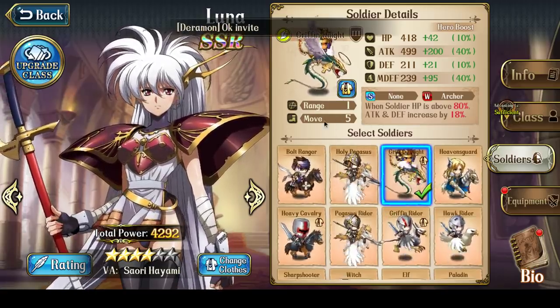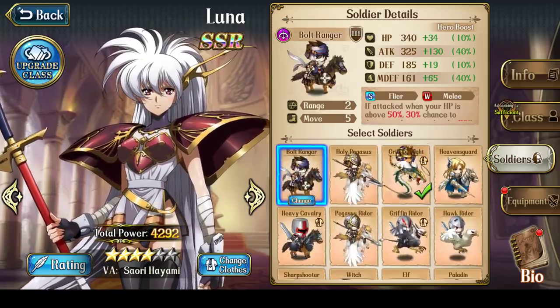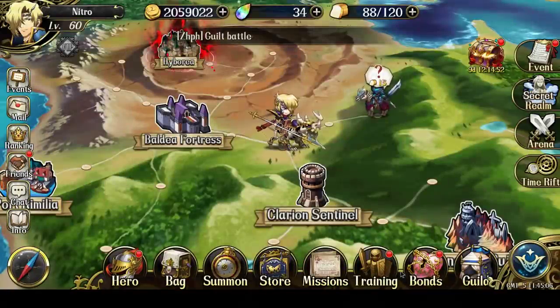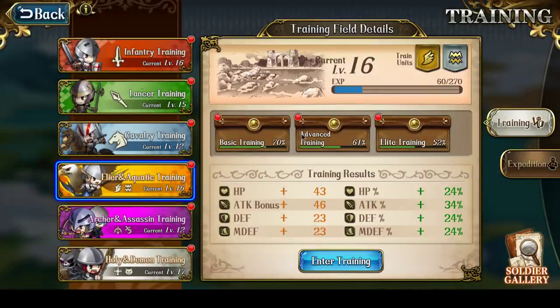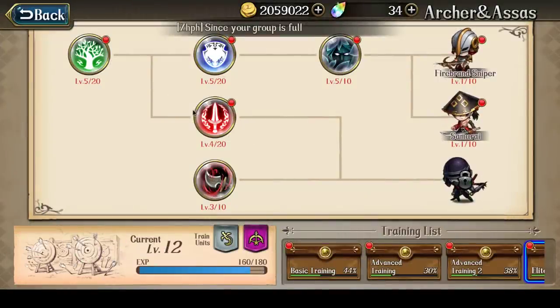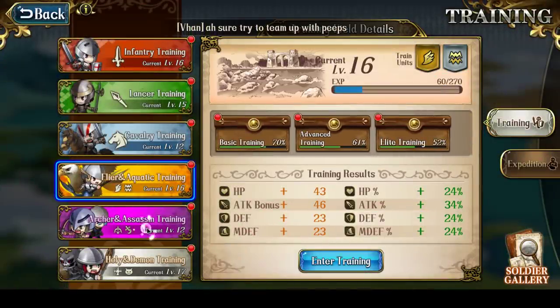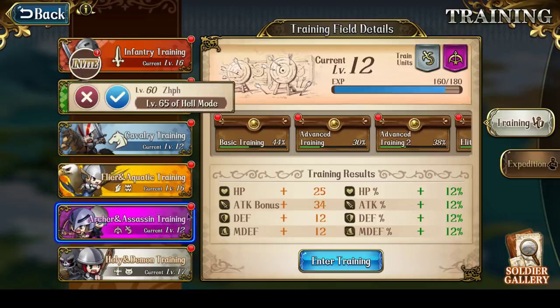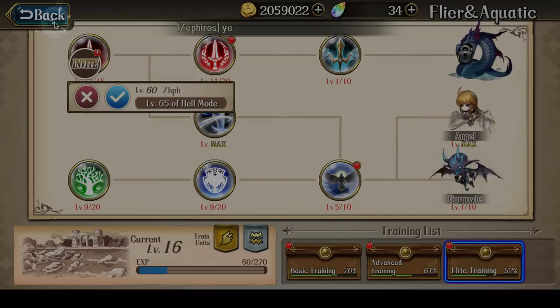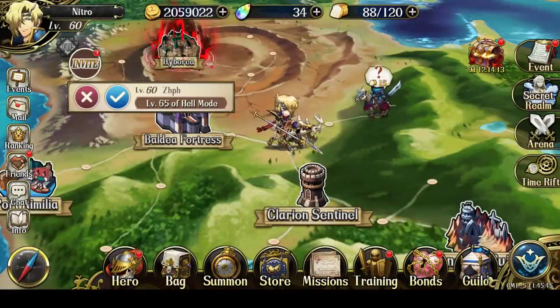Nonetheless, whether you choose Bolt Rangers or Griffin Knights is kind of up to you. I personally would recommend Griffin Knights, simply because if you're free to play like me, you would definitely have your Flyer Training Ground upgraded or nearly fully upgraded, whereas Archers and Assassins Training Ground would be barely upgraded. In my case one is level 16, one is level 12 — there's a 34% attack increase for Flyers but Archers and Assassins only have 12%. That's why I recommend using Griffin Knights as opposed to Bolt Rangers in general, until you manage to upgrade your Archer and Assassin Training Ground fully.